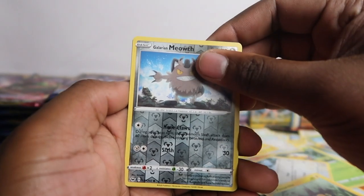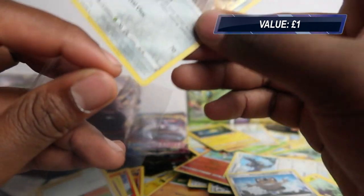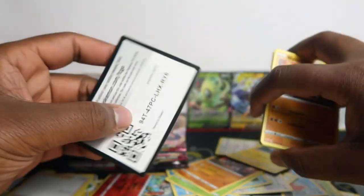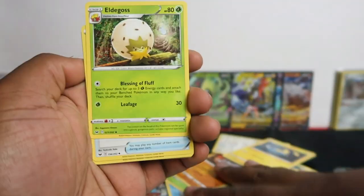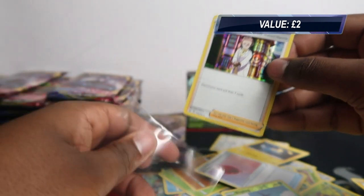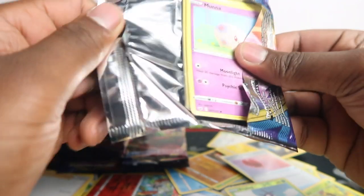Rhyhorn, Chinchou — Meowth, Angler. Polo. When we got a holo rare let me get that out of here. When you open 100 packs it's just so hard to deal with the mess. We got Professor's Research! I was anticipating something there and we did get something decent — any hollow rare trainer is playable.